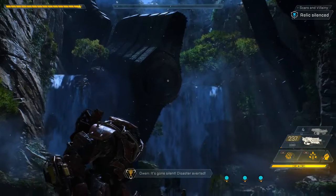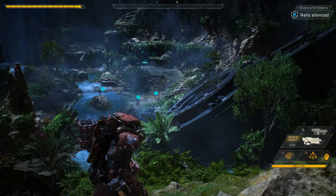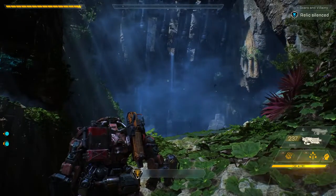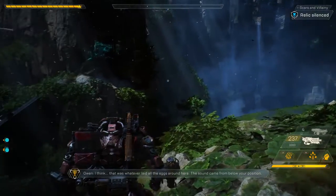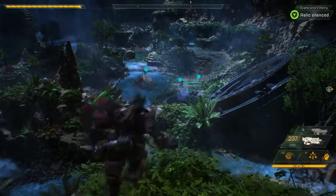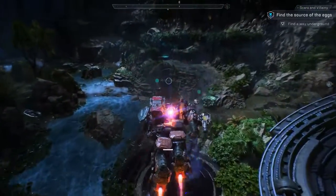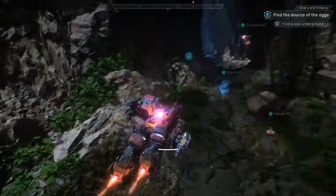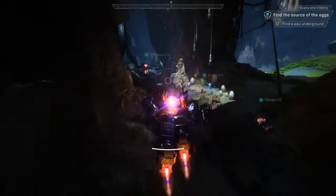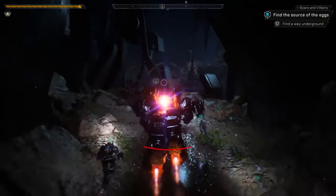It's gone silent. Disaster averted. Wait, something's happening. What the hell was that? I think that was whatever laid all the eggs around here — the sound came from below your position. With some pretty awesome teamwork, our squad was able to silence this Relic. Relics are littered throughout the world, left there by the Shapers — abandoned and volatile. But right now, the mystery of the Scar weapon is taking us deeper and deeper into this stronghold.